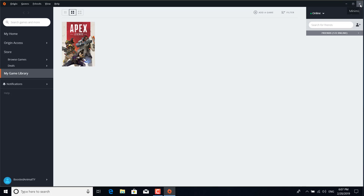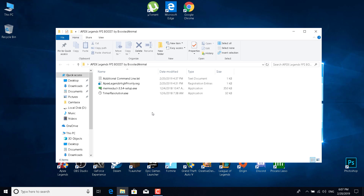You can also download the Apex Legends FPS Boost Pack by Boosted Animal — I'm going to put the link in the description. Double-click on that, and then double-click on the 'Apex Legends High Priority' registry editor file.